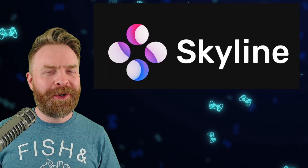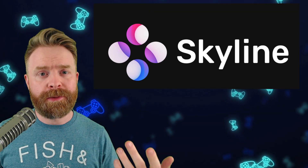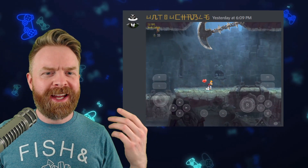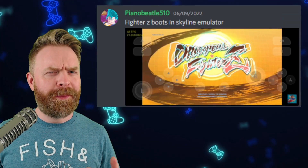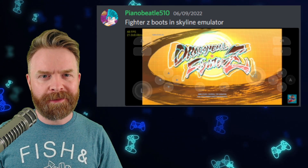Last up, we're talking about Nintendo Switch emulation on Android with Skyline — because why wouldn't we? It's pretty much customary at this point. Rayman is running between 50 and 60 frames a second, and Hollow Knight is running pretty much at 60 frames a second. And yes, Dragon Ball FighterZ is booting.